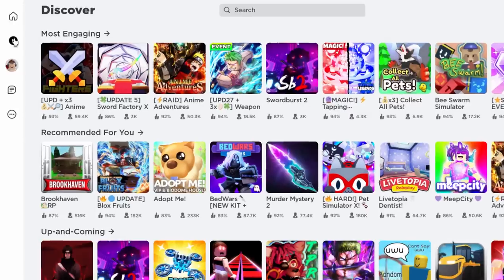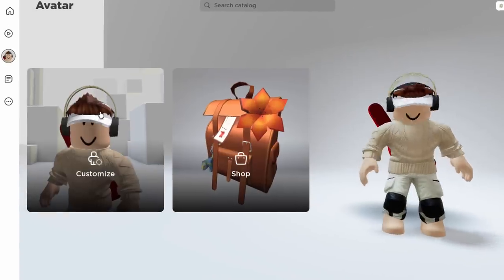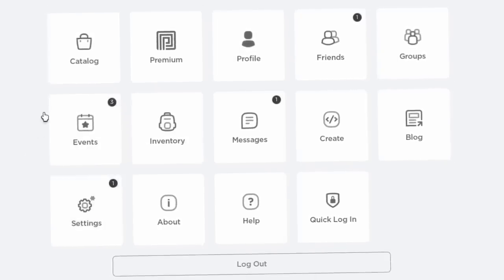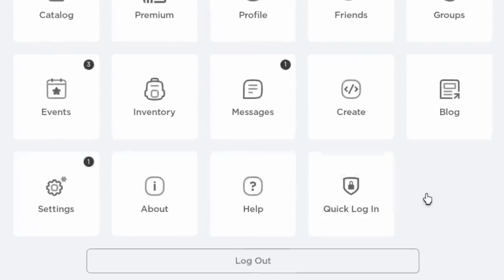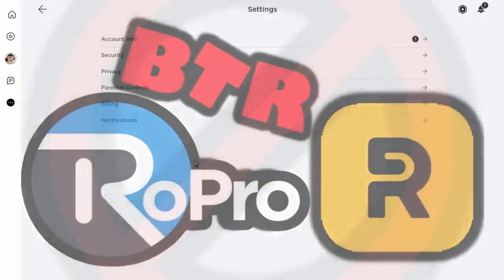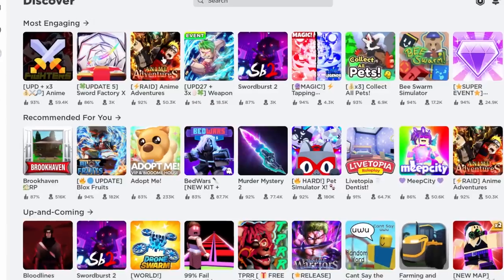You've got your homepage, your Discover page for all your games, and then the avatar editor — it's like Roblox Mobile with 'Customize' and 'Shop.' There's also Messages, and on the last tab you have basically everything including settings, catalog, premium, profile, friends, groups, events, inventory, create, blog, settings, help, and quick login. It's nowhere near as good as the web browser version — we can't use plugins, for a start. Also, apparently now it's very difficult to exit the desktop beta, so I want to do a mini guide on that.